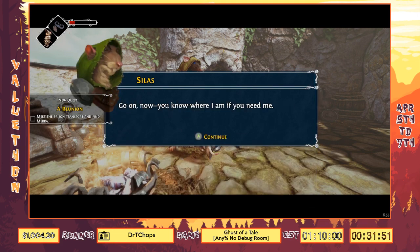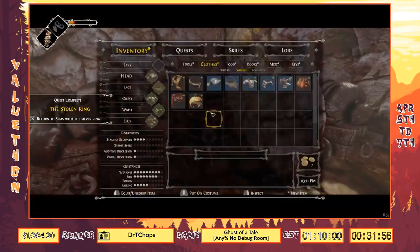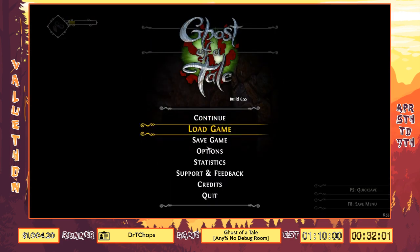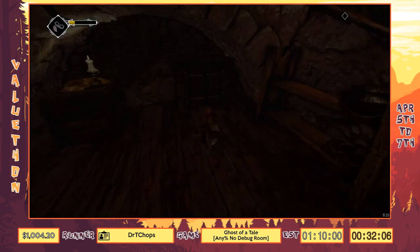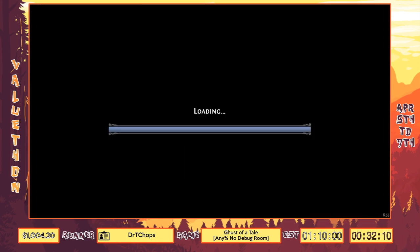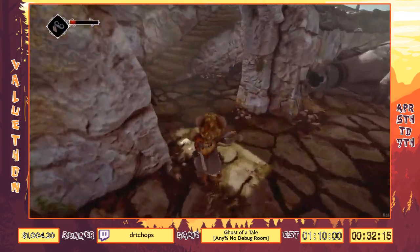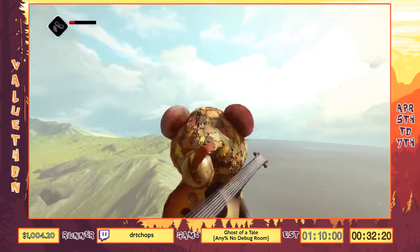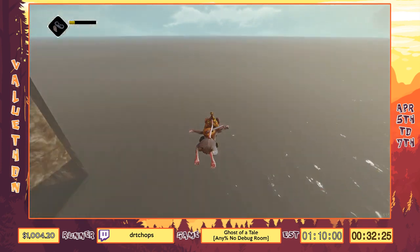Now we have news of our wife — she's apparently in a prison transport down in the harbor. Conveniently, we just made a save in the harbor, so let's go ahead and warp there. This time we're in a barrel up by Silas. It turns out we can still do this fine — though the floor is not lava here, but the cannon sure is. The cannon is evil lava. This probably won't work but we'll try it anyway.